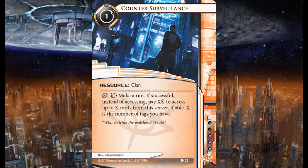Here we have Counter Surveillance — a resource, Clan type, three influence, one credit to install. Click and trash: make a run; if successful, instead of accessing, pay X credits to access up to X cards from the server, where X is the number of tags you have. So the more tags you have, the more you pay but the more you access. Clan is a big thing on Mars, so that could be interesting.